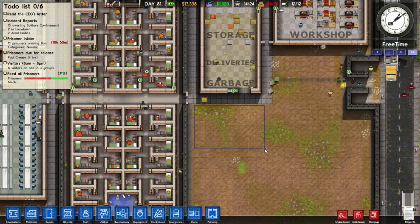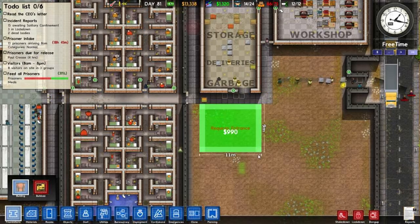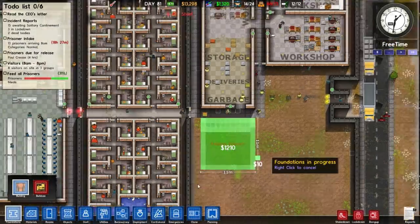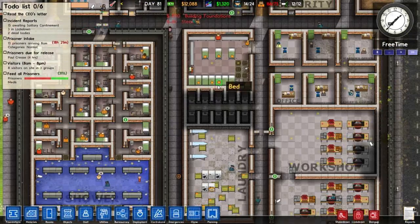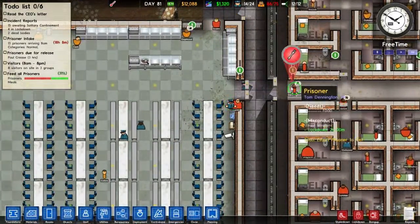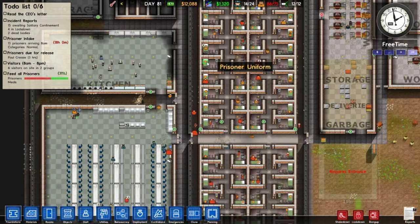I could always move the holding cell over here. Matter of fact, let's go and do that. Grab it — 11 by 11, we'll do 11 by 11, that'd be fine. That's our new holding cell. So this up here is going to be something but I don't know what. My prison is so unorganized nowadays. Very unorganized.